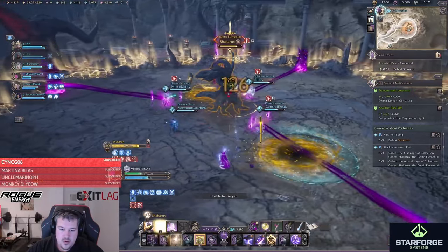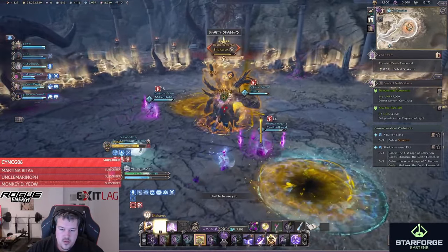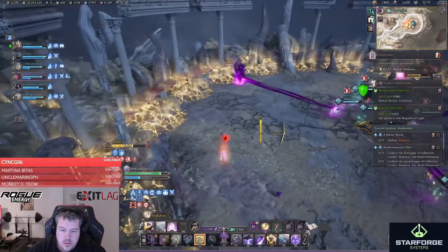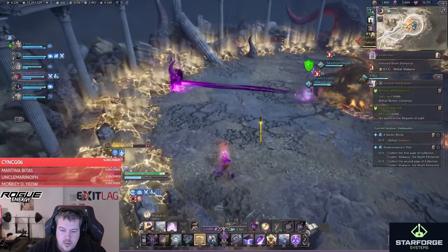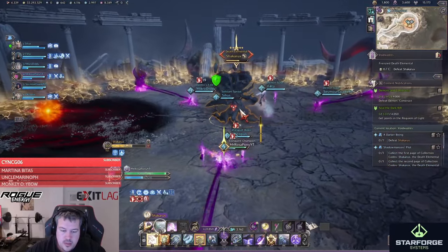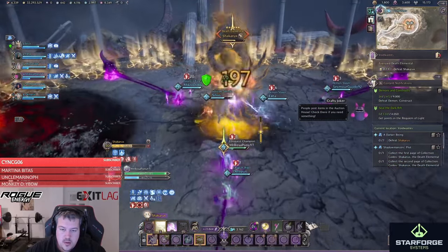Alongside this, he will periodically spawn yellow AOEs on the floor, which you should avoid. Next up, he marks players with a red mark. The red mark player has to walk to the outside of the arena and wait until the mark goes away, then return to the fight. This way, the spawned black hole can't suck anyone inside.